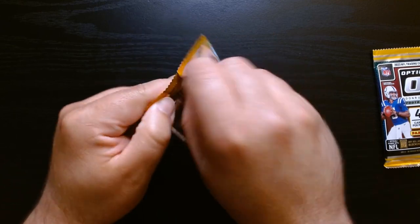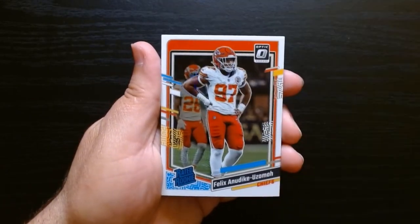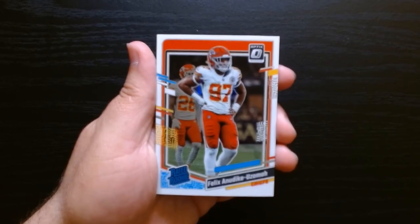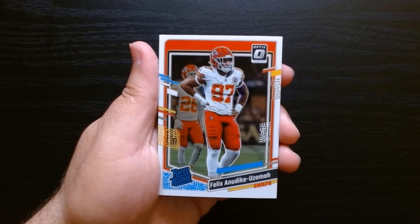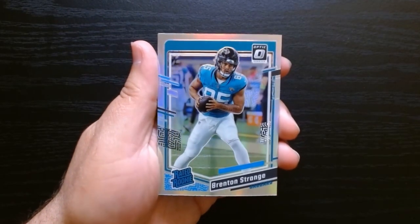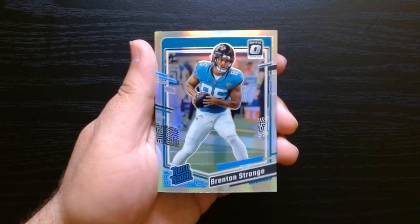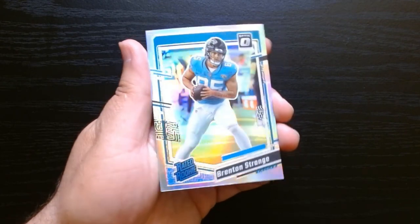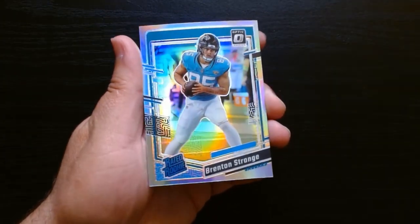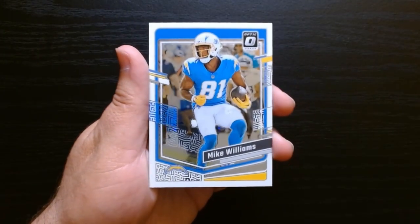Fifth pack. We got Devante, a rookie — Anuki Uzoma. And a silver for Breton Strange — not familiar with him. This one is also a prism; you can see the shine there. Behind him we have a Mike Williams.